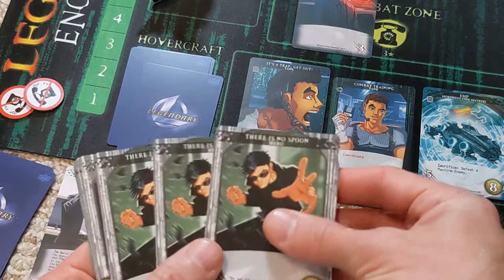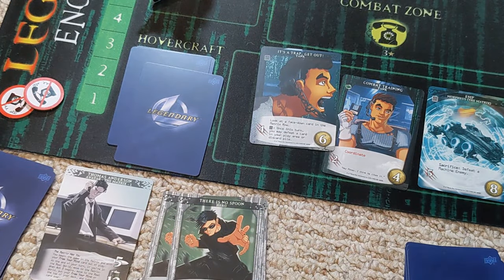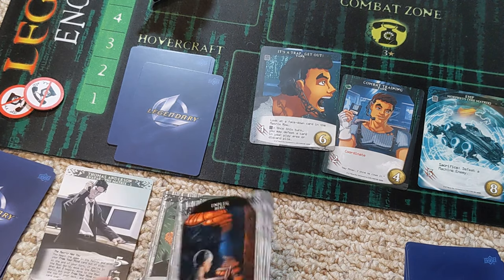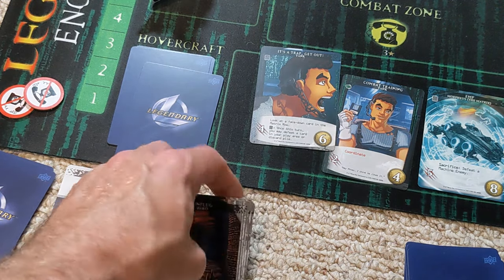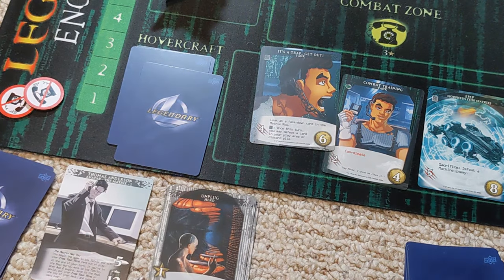Looking at Neo's cards, we've got enough attack to get rid of this police officer. But we're not going to be able to get out of the matrix for now. We have just enough to pay to get out, but then we get sucked back in. So we're just going to have to deal with what comes at this point.